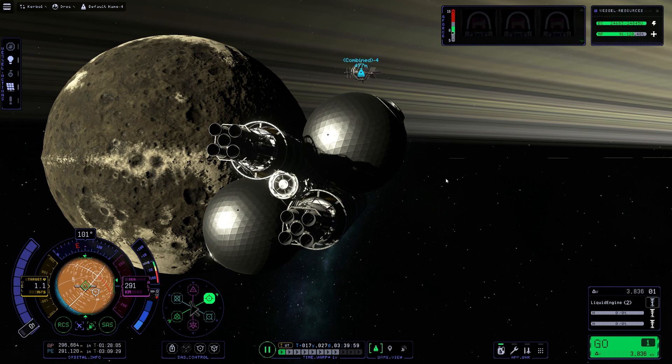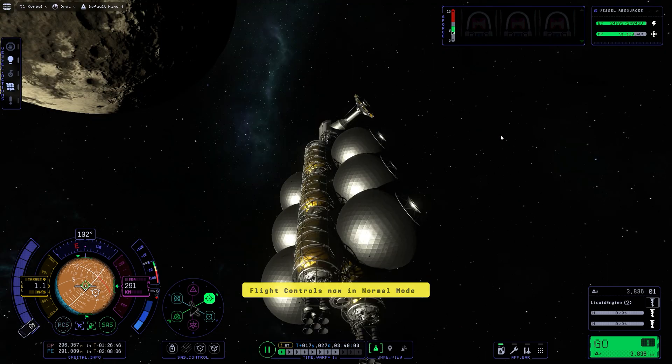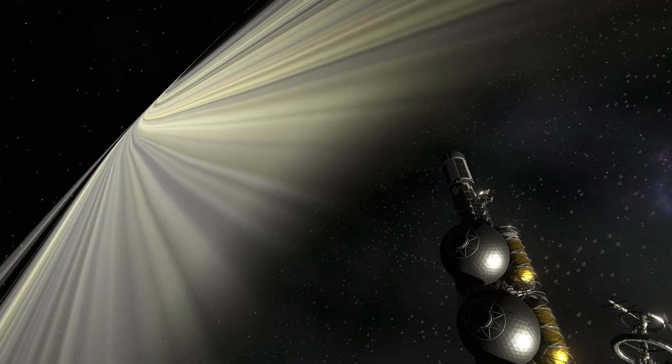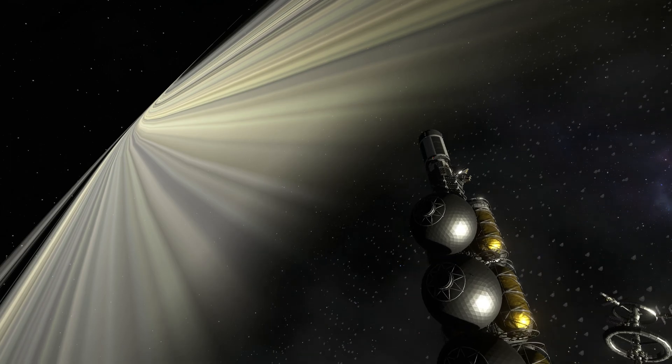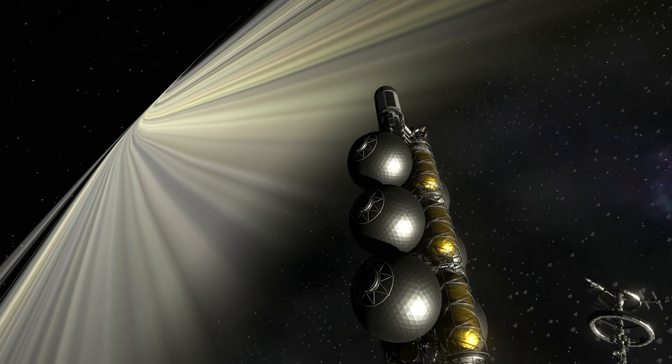And here we are, back at stage 4. Of course we need to dock this with the other stages, and that was going to take forever as well, because I kind of missed adding some RCS thrusters in certain spots. That was a bit of a mishap — most of the thrusters were actually on the top part of the craft.